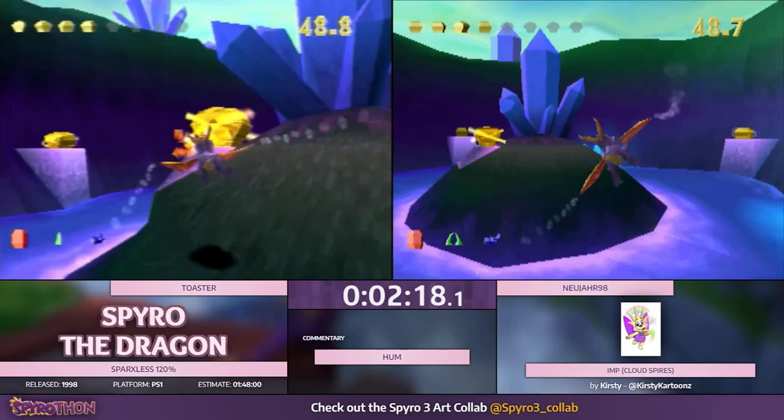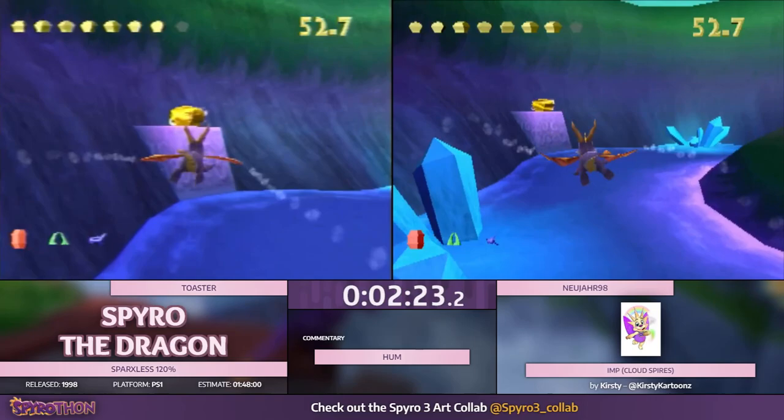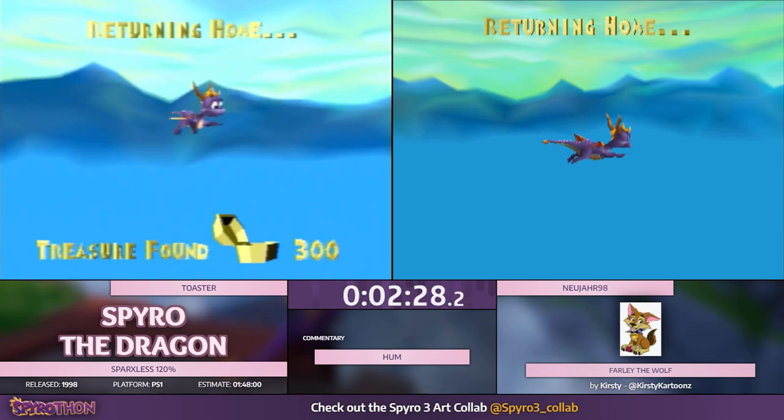One thing I'll point out: Nu, I believe you're going to be doing the Toasty Wall Glide route, right? Indeed — Toasty Wall Glide with Dark Color Outbound. Yeah, we're doing pretty different Artisans routes because I'm not doing that. I don't normally do the Toasty Wall Glide.